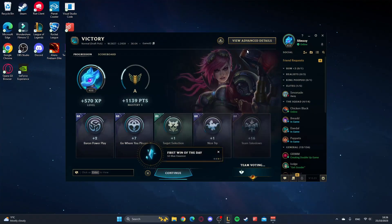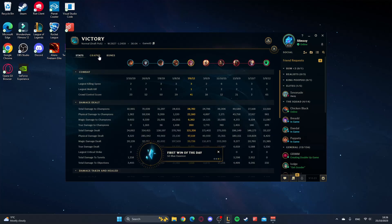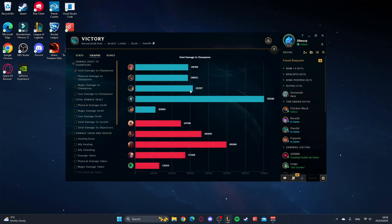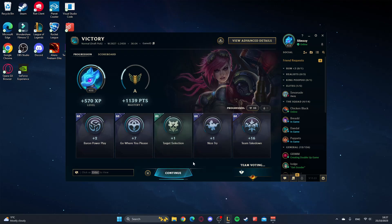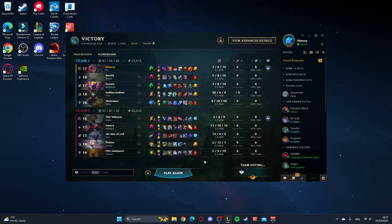Alright summoners, went ahead and gave it to the Jhin — really good play from the team, managed to pull it together. The start wasn't that good but we did some pretty good damage to be honest, not too bad at all. Of course Jhin popped off and did the most, but we were there — Heartsteel was nice. If you guys enjoyed, smash the like button and subscribe, and I'll see you guys in the next video.